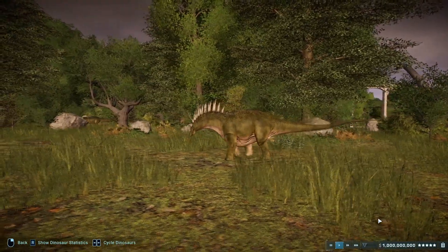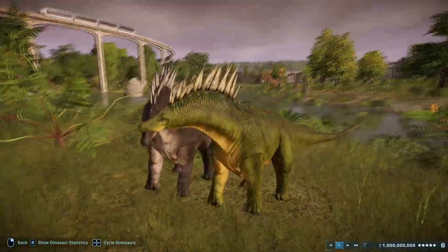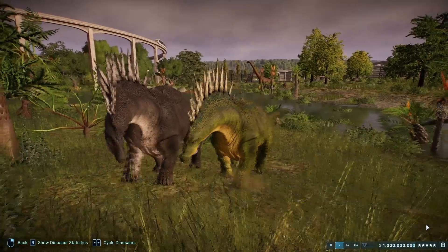It had blunt teeth, useful for stripping foliage. The foliage that made up its varied diet may have included plant species such as ginkgos, seed ferns, cycads, club mosses, and horsetails.